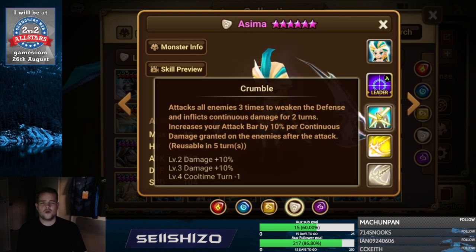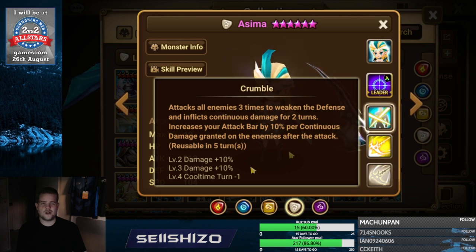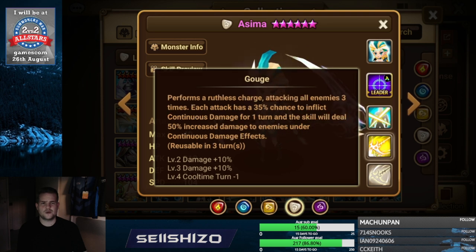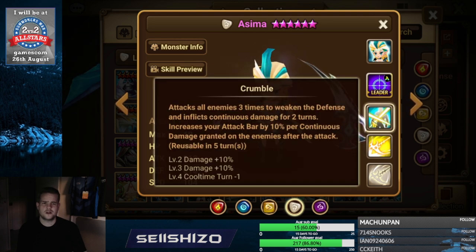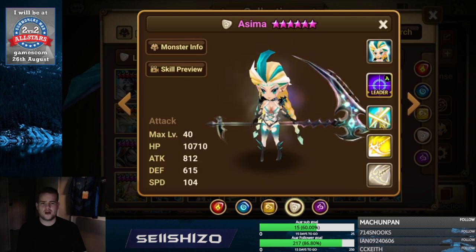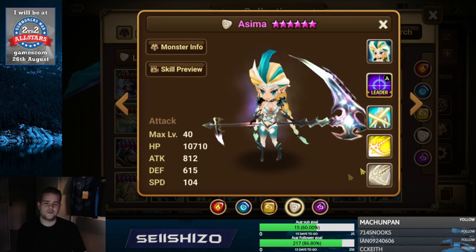Asima's S3 accuracy is most important, S2 accuracy a little less important, because for S3 you get attack bar for everything that you land. So the higher accuracy you are for S3 the better.